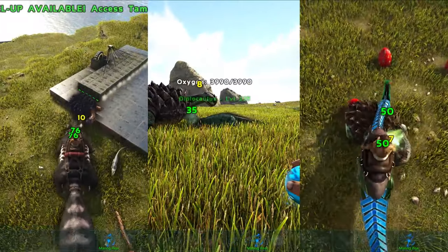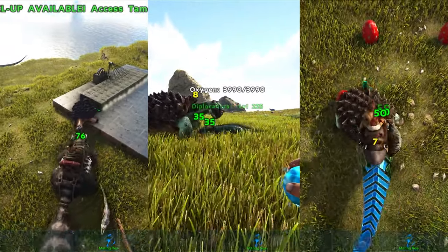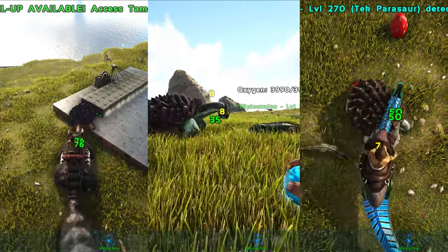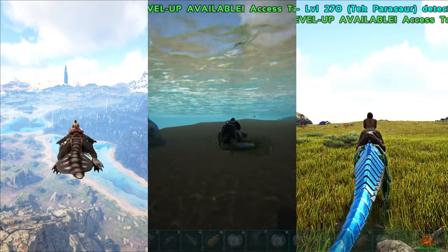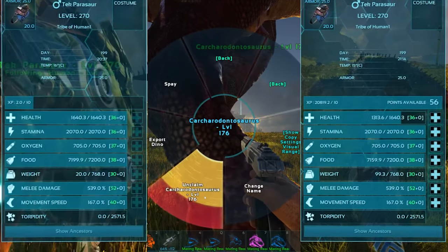Without a doubt, killing dinosaurs is the best way to gain experience for your tame. However, some tames suck at offensive damage, such as the Maywing, the Diploculus, and the Parasaur. But every dino has their purpose, which can be exploited even further if they have the levels to back them up.